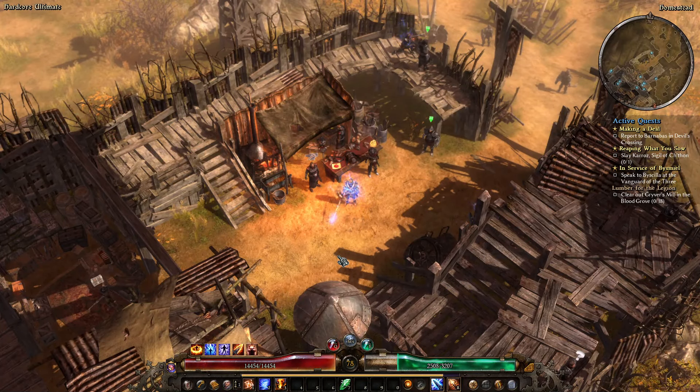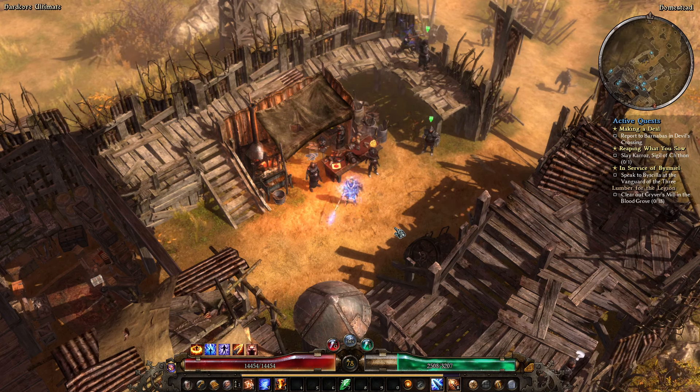G'day folks and welcome back to the channel for part 18 of my Beginner's Primal Strike Elementalist playthrough. Last episode we went and speed ran Elite Act 1. As someone said in the comments, I did indeed forget to pop the chest with the Warden Krieg there, so I missed out on a tainted brain matter — but them's the breaks.